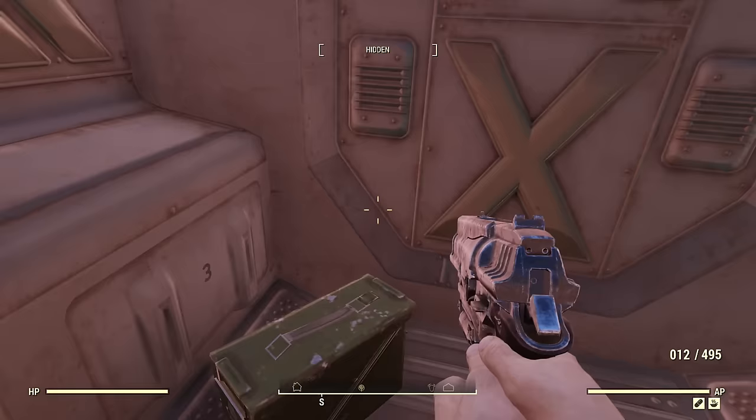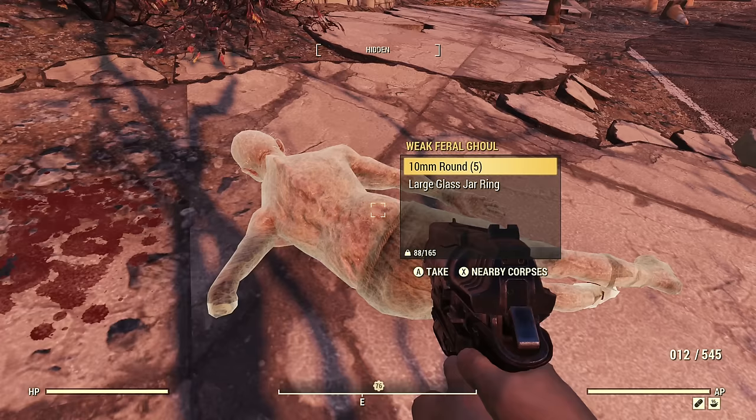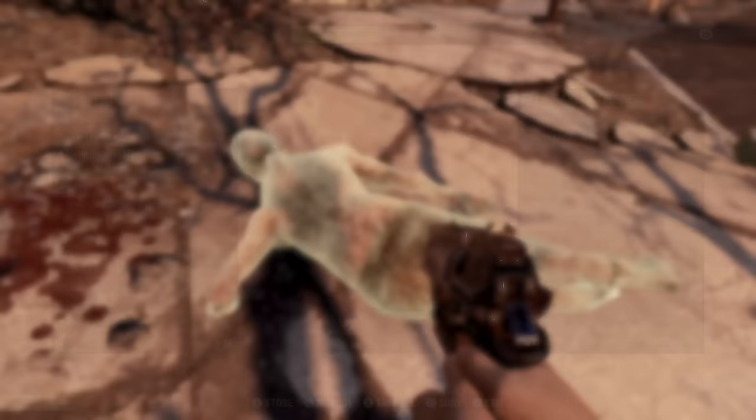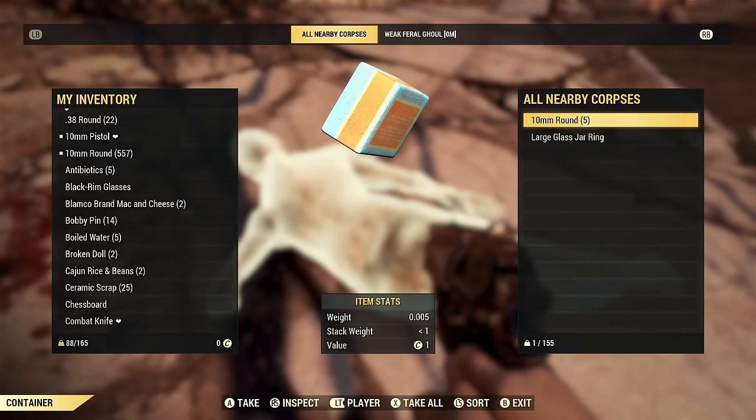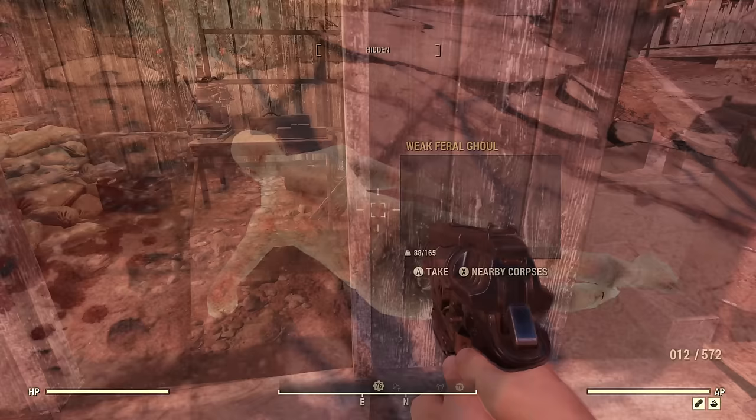What you want to do is loot and scrap everything. You have the option to click individual items, but if you use 'Nearby Corpses,' it'll bring up a list of all loot on all nearby dead bodies. Use 'Take All' rather than looting things one at a time to be efficient.